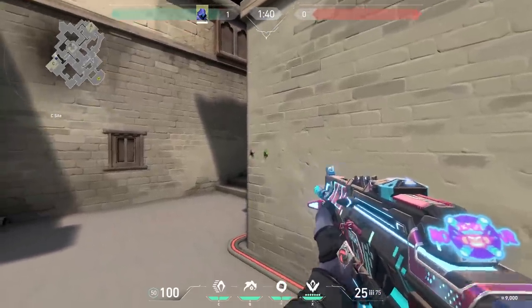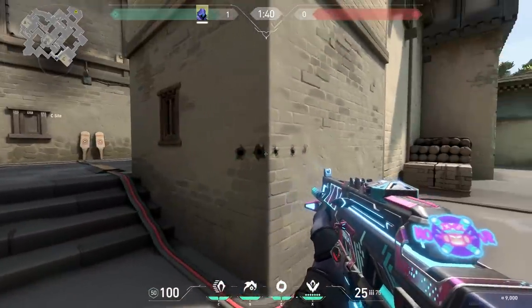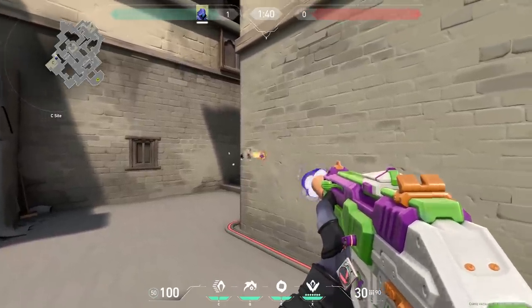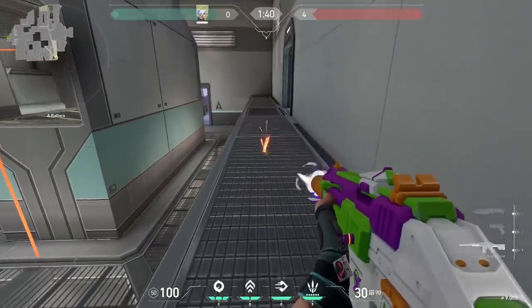When you shoot on the wall, you can see if you shot through it — the hole will get a little bit bigger. If you want an easier way to check if you shot through the wall, you have to buy the nerf gun skin. With this skin you only see the nerf bullets when they don't go through the wall.